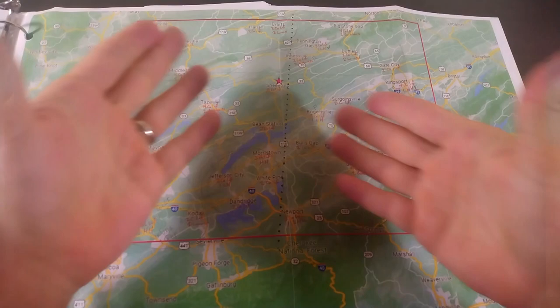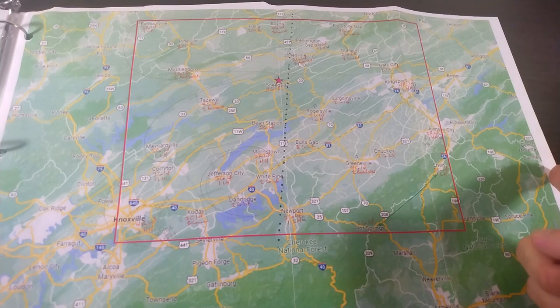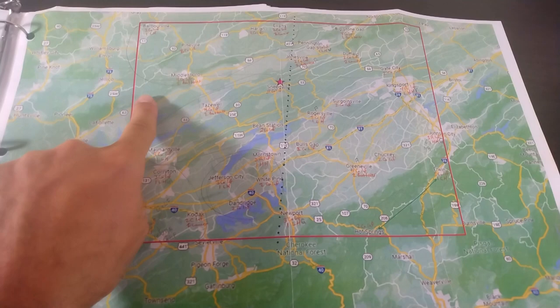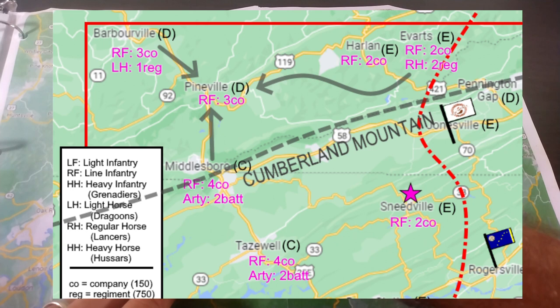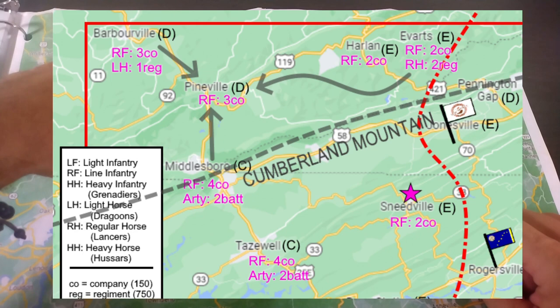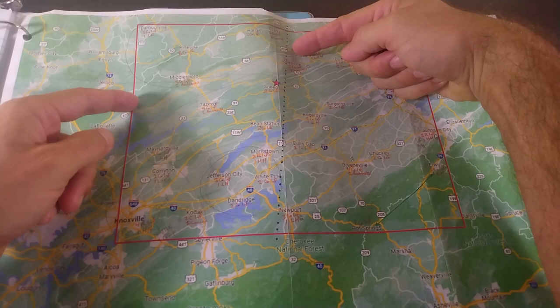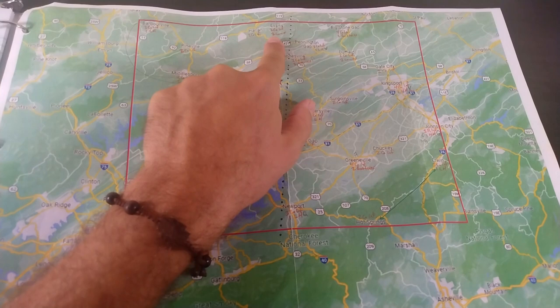Today, not knowing what Kingsport is doing — all we know is there's an army in Jonesville, an army in Rogersville, and an army in Greenville — let's take a look at a couple of things from Knoxville's perspective. The terrain is driving our strategy to a great extent. Remember I talked about Cumberland Mountain and how there are only three gaps. In Barbourville we've got three companies of infantry, three companies in Pineville, and four in Middlesboro. It takes five companies of infantry to make one regiment. So we're going to treat this as a fortress — we'll rally our forces at either Pineville or Middlesboro, probably smarter to rally at Middlesboro so you're in the driver's seat. That may act as a reserve.